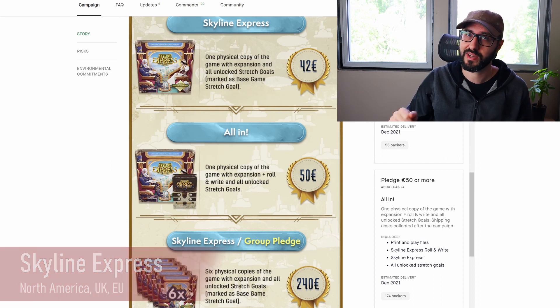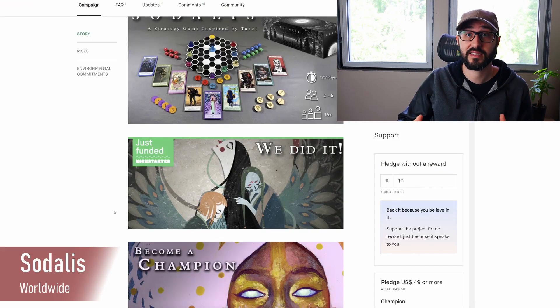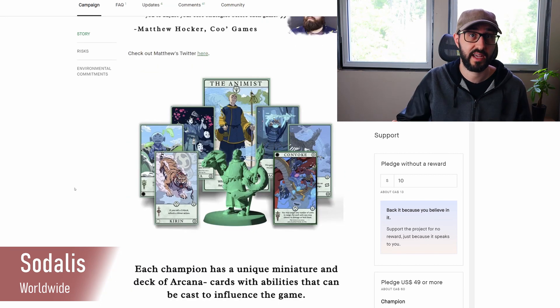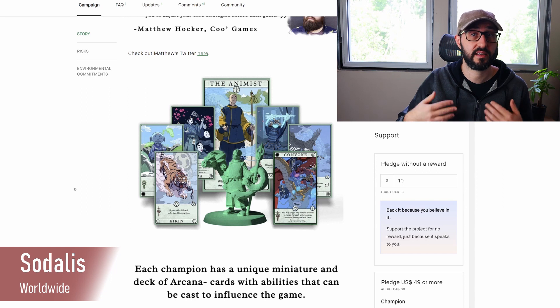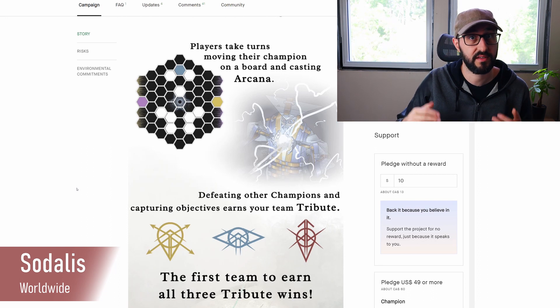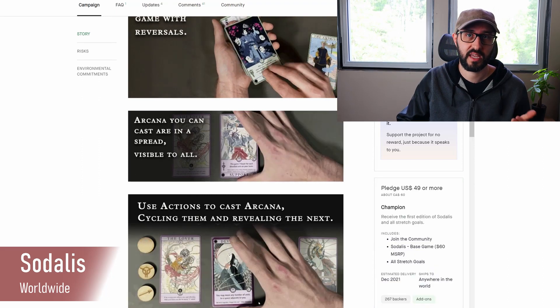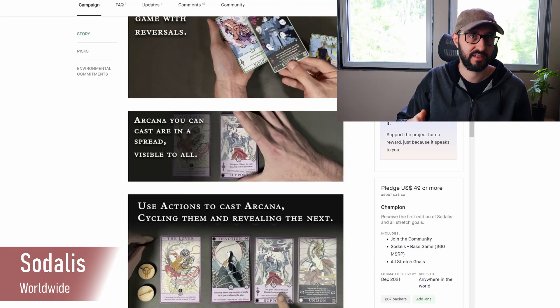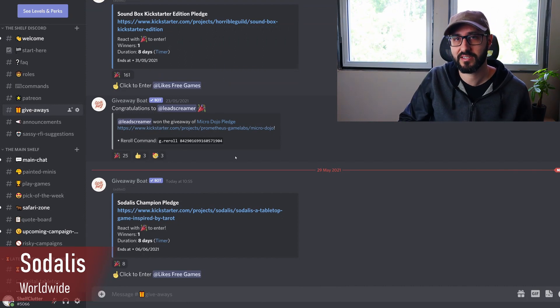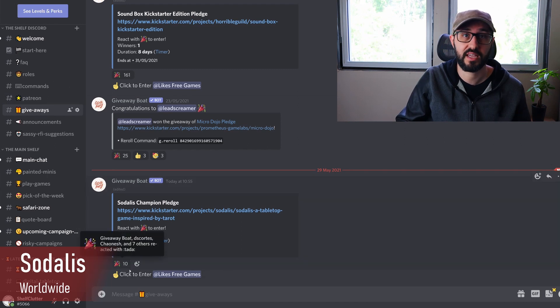The last giveaway is for a copy of Sodalus, a game designed from tarot cards. Players take on the role of different champions competing for the favor of Sodalus, their sentient star. Each champion has a unique miniature and a deck of arcana cards cast to gain influence. Players take turns moving across the board, cycling through cards to defeat other champions and earn victory points. This giveaway is for a champion pledge with the base game, all unlocked stretch goals, and promotional material. To enter, head to the Discord in the description and check out the Giveaways channel — click the emoji below the post to be automatically entered, and check back in a week for the winner.